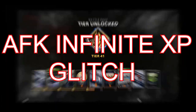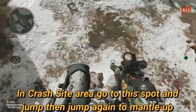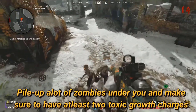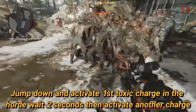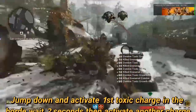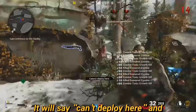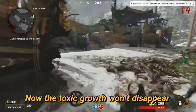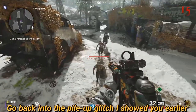The only thing you need for this glitch is toxic growth tier 3. Come over to the crash site, go where I do, then jump and jump up again to mantle up on this thing. You'll know if you did the glitch correctly if your feet start dangling in the air. From there, pile up a bunch of zombies below you and make sure your toxic growth is at two charges. Then jump down from the glitch, activate the first toxic growth charge, wait about two to three seconds, and activate the second one. If done correctly, the toxic growth will be stuck in that spot, and now all the zombies will run to that spot and instantly die.